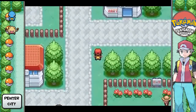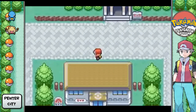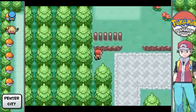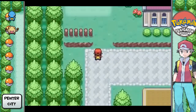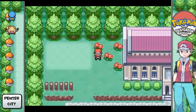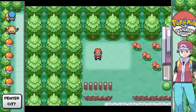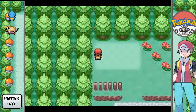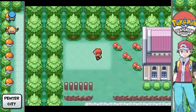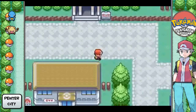Alright, now that we've beaten Brock, there's not really much left we can do here. Oh, but there is one thing I forgot to show you guys — I believe it's up here. I thought at one time there was an item. I know there's a hidden Pokeball around here somewhere. To find hidden items, you stand in front of things and push a button. Aha, I knew it! Yeah, I thought there was a hidden Pokeball in there. Don't ask me how I know that.